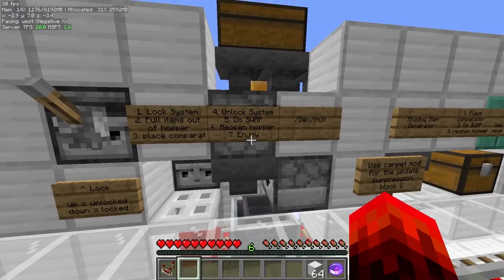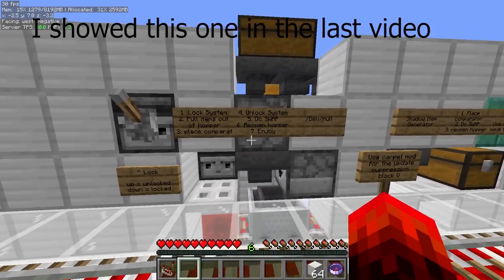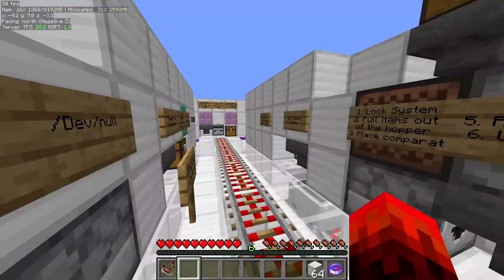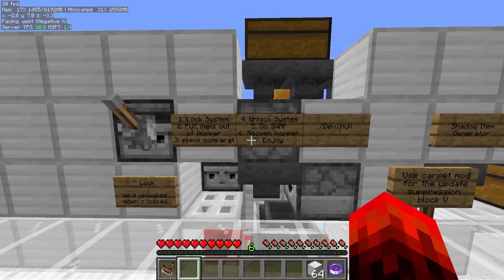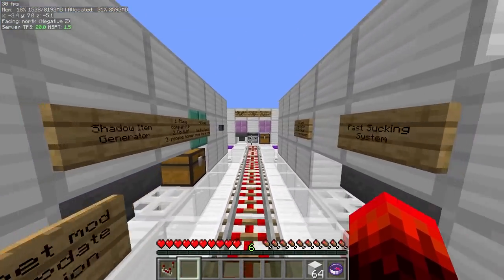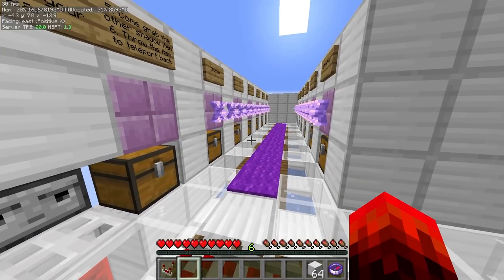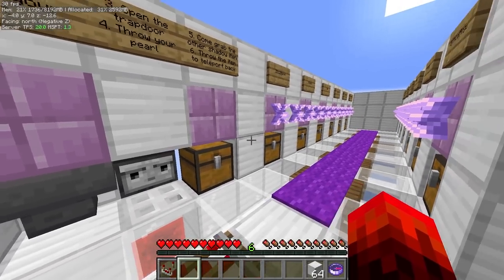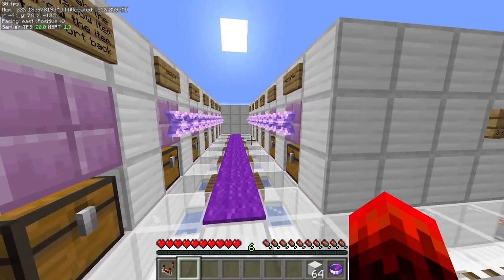Then we have the dev null, named after the modded item, which basically does the same thing. This is able to do both a mixture of sucking and pushing, so you're able to use an item as if it was a creative inventory slot. Over here we have the Enferl Stasis Chambers — basically, you're able to do interdimensional and infinite travel from anywhere by using this setup.